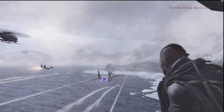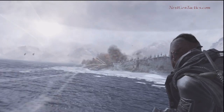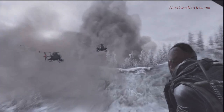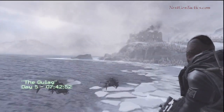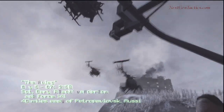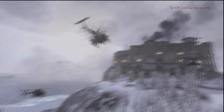So we're on the chopper on our way to the Gulag, and these guys are shooting out some sentry post or early warning post on our way there. There's a little shack down there in the tower. We need to rescue — or break out — Prisoner 627 to use as bait to get to Makarov.